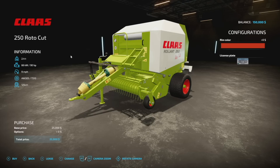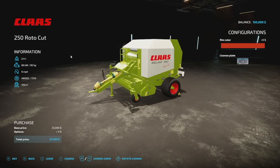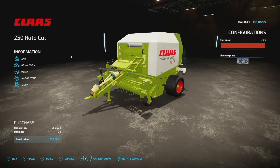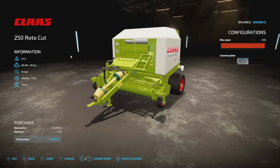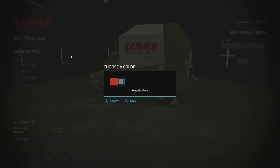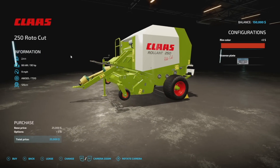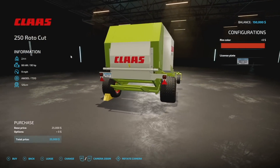Next up, we've got the Kloss 250 Roto Cut — a Kloss round baler. This will only do 125 centimeter bales; it won't do 150s or 180s. We've got 90 horsepower required, nine miles per hour max speed. You can change the rim color between metallic gray and Kloss red. This is six slots on console, and at the end of the day it's just a normal round baler.